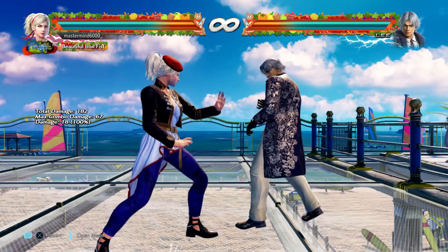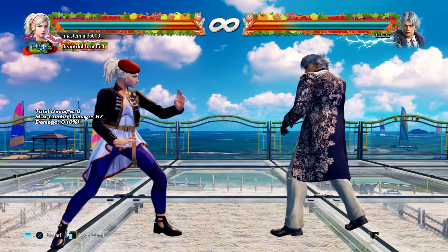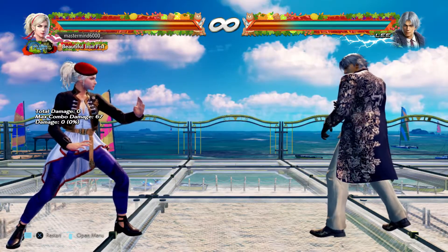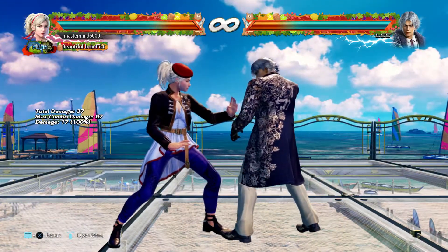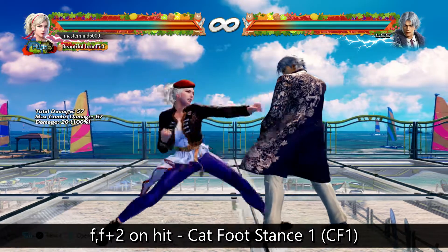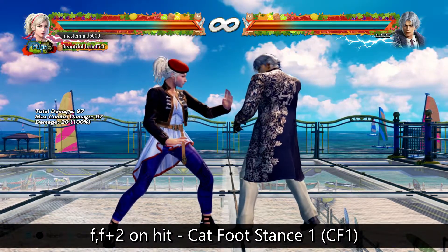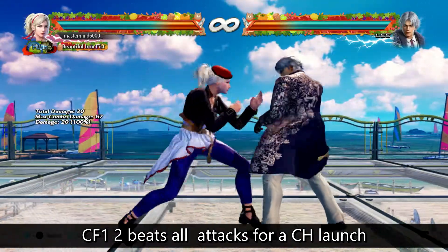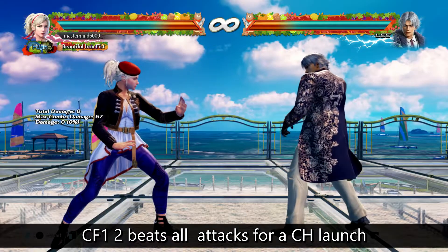Now let's look at the true mix-up offense — the two major stances and their paths, and then her full crouch game. These are the three sources of your most dangerous offense. Think of them as the forward forward 2 path and the down forward 2 path. In forward forward 2, this leads into cat foot stance 1 with plus 15 frame advantage — you can do whatever you want. The 2 is the unbeatable option: it tracks and beats all buttons. Forward forward 2 into 2 is totally safe at only minus 9 — you can do that all day with nothing to fear.